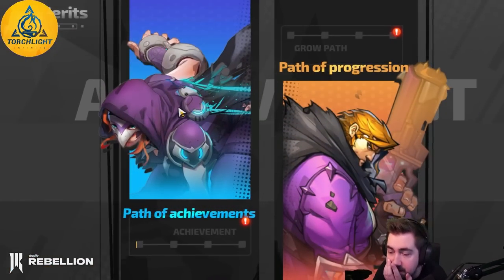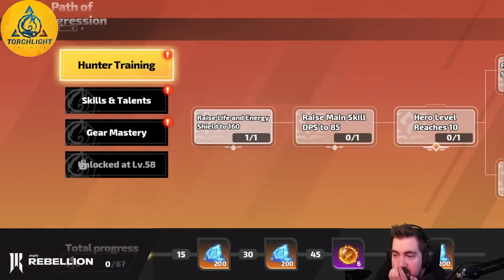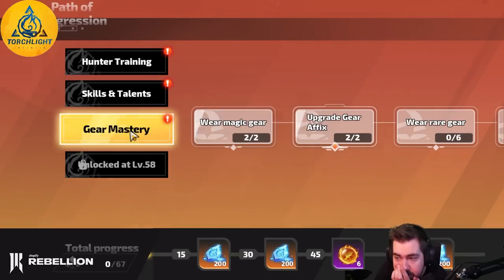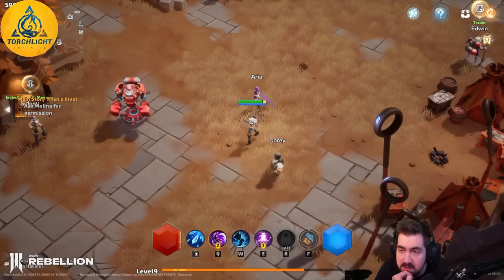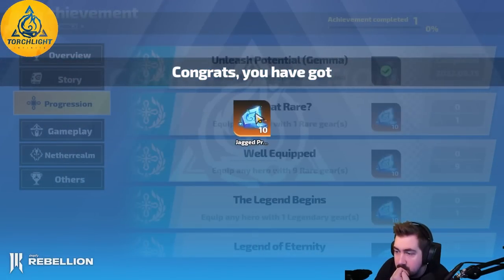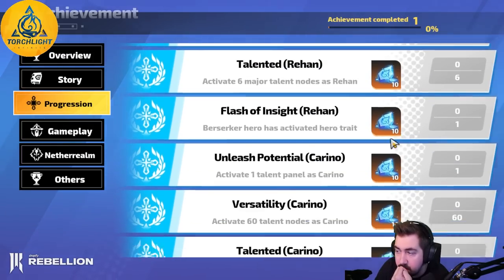Merits — what are merits? Path of achievements — is this just achievements? I don't care about achievements unless they give me something. They do give me something. This is a battle pass — a free battle pass. Achievements give you diamonds, you have to go to the achievements and claim them. These are used in the cash shop, so I can just play and earn that for free.